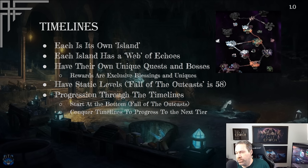Your entire goal is to eventually get to the unique quests and bosses of that timeline, so you can progress further into more difficult and more rewarding timelines. These bosses reward you with exclusive blessings and uniques. Blessings are an item type that give you additional power or ability to farm things more efficiently, and each boss has their own unique loot table. There are quite a few rewards just from the standard setup of the Monolith of Fate.